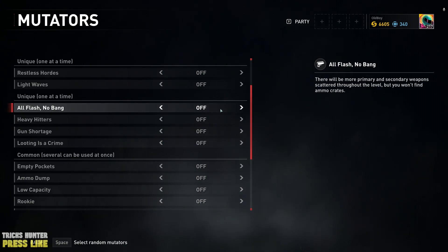The next interesting mutator is All Flash No Bang. There will be more primary and secondary weapons scattered throughout the level, but you won't find ammo crates. If you want to upgrade a lot of different weapons, you can activate this one.